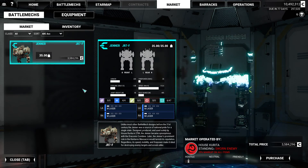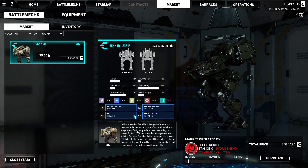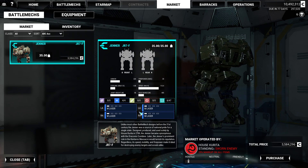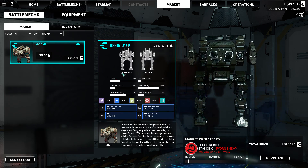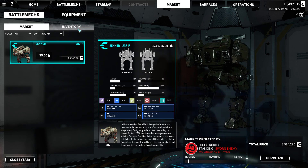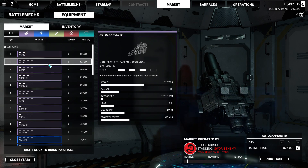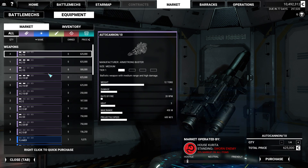Oh, there's a Jenner for sale here. I don't care so much especially since this is one that only has four lasers and it doesn't have the SRMs. My current Jenner probably would fit this role a little better since I could just strip the SRM4 and get basically the same stats. So I don't expect this to be of use, and it's the only mech apparently available here. Oh, that's inventory — I don't want to sell stuff.